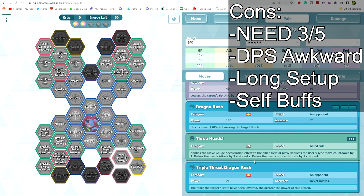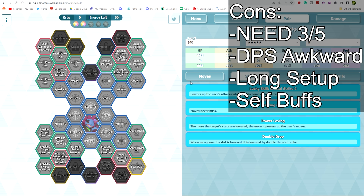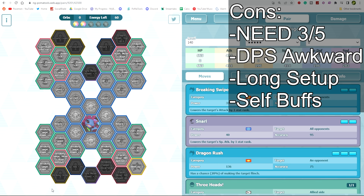Her last downside is essentially no self-buffs — just plus one crit and plus two physical attack on one MP in the training move, and that's it. You need someone to max out crit and someone to max out physical attack, which is plus four and plus two respectively, and that's a pretty big commitment.